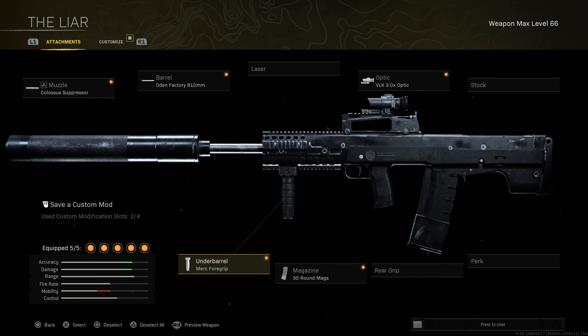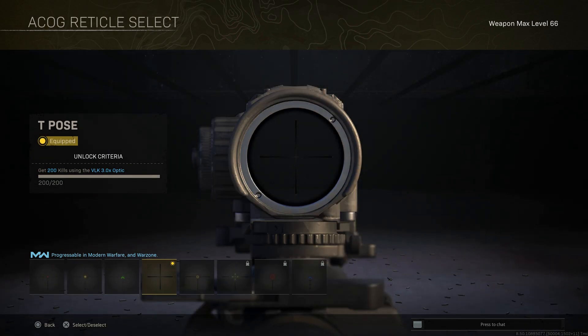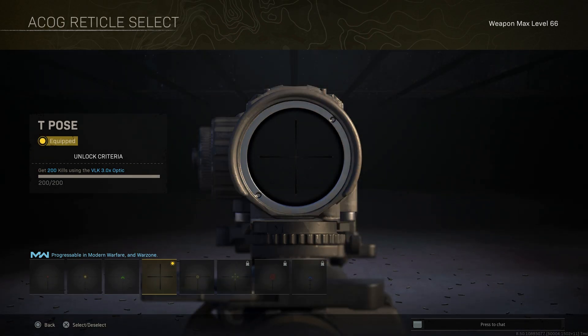The 555 caliber means the Merc Foregrip seems to assist with recoil more so than the Ranger for me personally. For the reticle, I'm running the T-Pose just for a clearer, more precise sight picture when engaging targets.